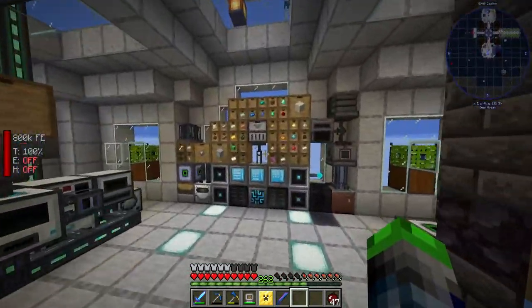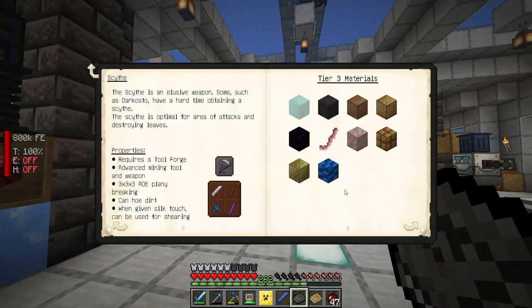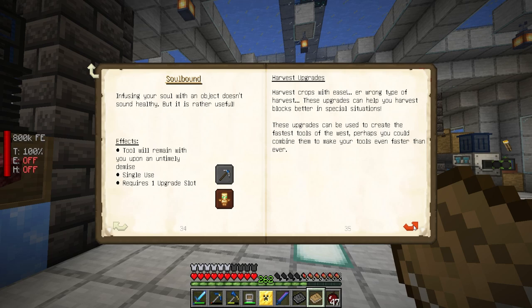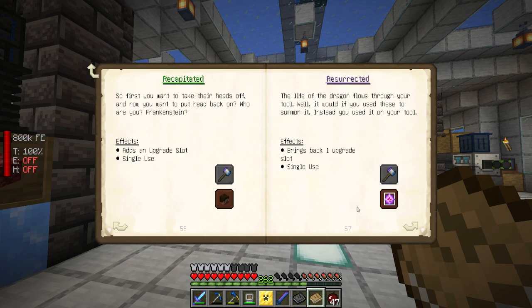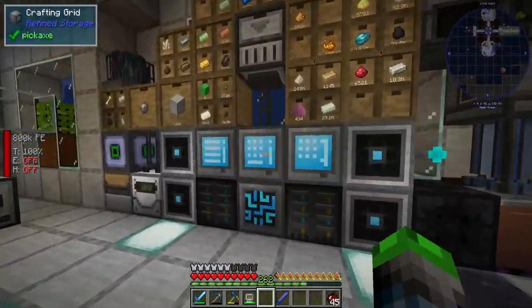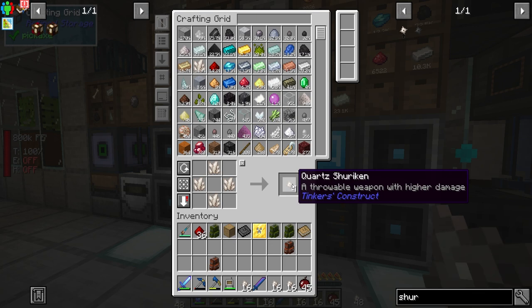We got two upgrades there. Looking at Tinkers, we should be able to find the book. Mighty Smelting — Materials and You, Modifiers. Diamond. I believe there's a beheading one — they've removed that. We can take an End Crystal and get an additional slot. Adds an upgrade slot. Unfortunately there are no additional beheading upgrades — we're just going to have to slay. We need to bring some kind of ranged attack. I think we're going to go with the Shuriken method — just bring a bunch of these with us.